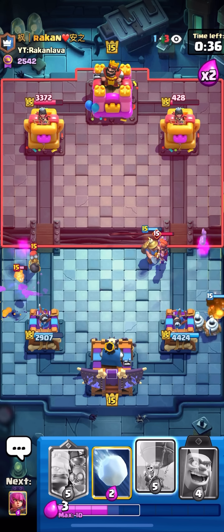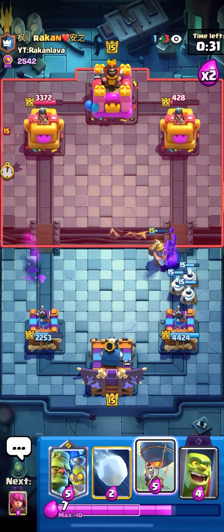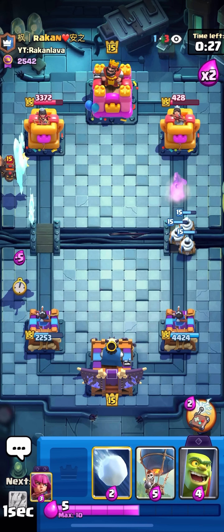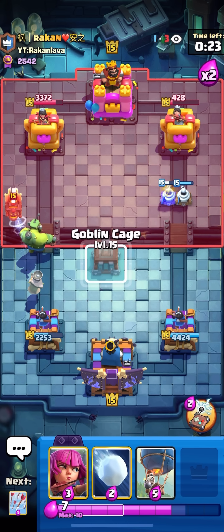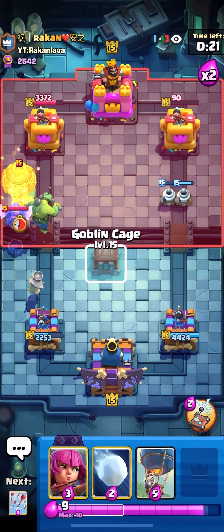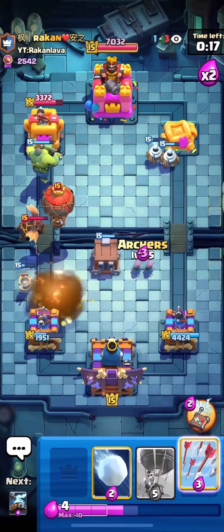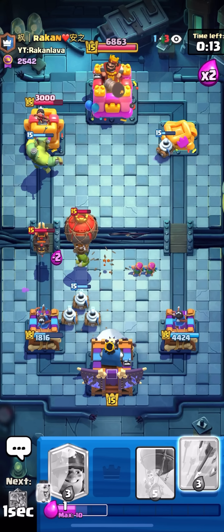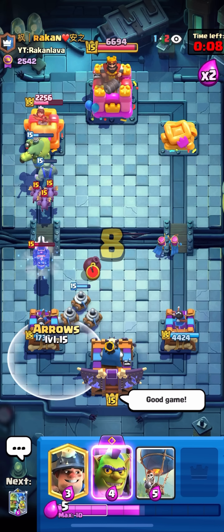I'm gonna Zappies here and then I can Miner up top to pull away that Evo Valk. Beautiful defense — this is actually working out super nice. I'm gonna Cage here for the Balloon. I'm gonna Archers off the side because I know he needs to Arrows that and he won't be able to hit it. And now I can Zappies too and that's gonna be good game. Let's go! Really, really good game — I played that extremely well.